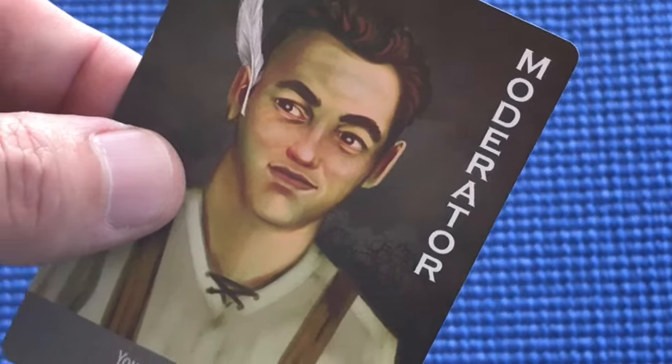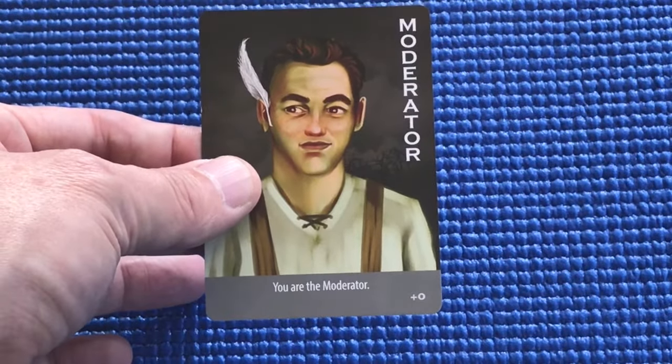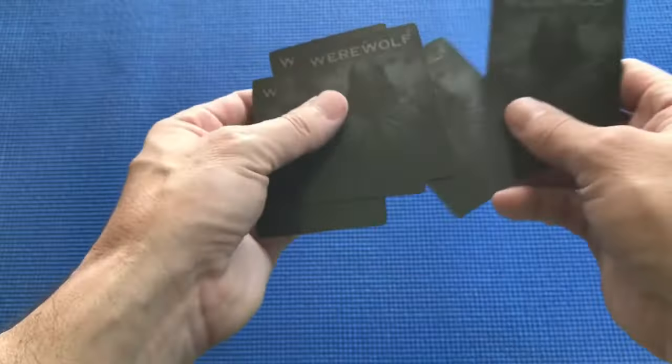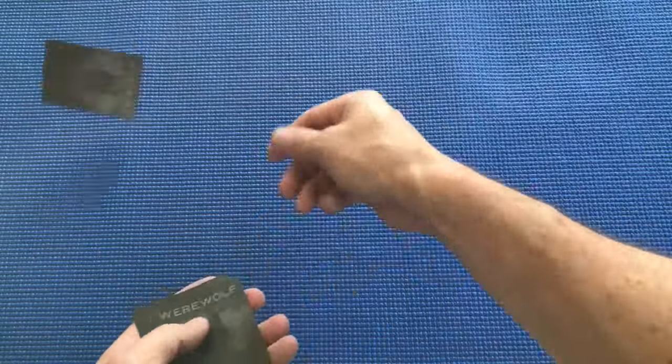Begin by selecting someone to be the moderator, or randomly deal the moderator card to one of the players. In a beginner game with seven players, you'll deal out four villager cards, a seer card, and a werewolf card. The moderator will shuffle those cards and randomly deal them to the other six players.